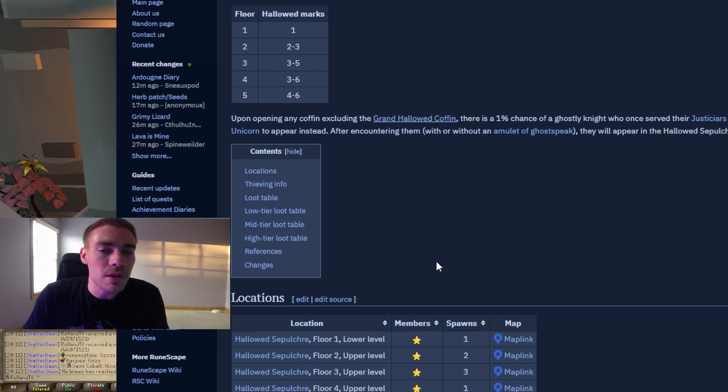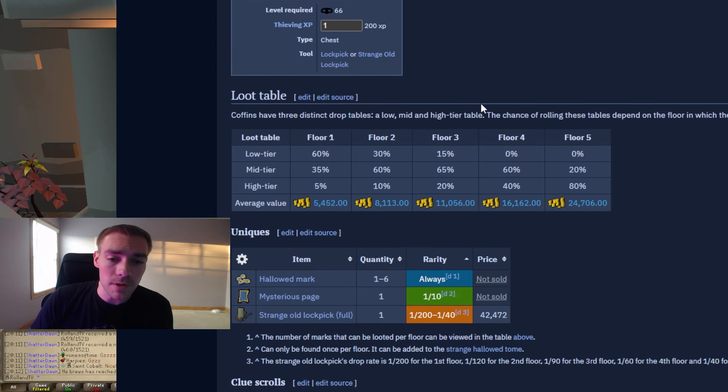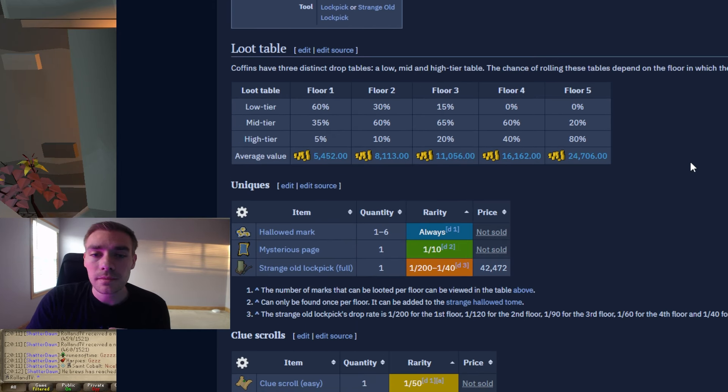So there's a few different things with the wiki: there's low tier loot, medium tier loot, and high tier loot. There's also different marks — at floor one you get one mark, floor two you get two to three marks, floor three you get three to five, floor four three to six marks, and floor five four to six marks. Here it tells you the different locations of the marks. Every floor has a different chance of getting a different loot table for the coffins that you loot.